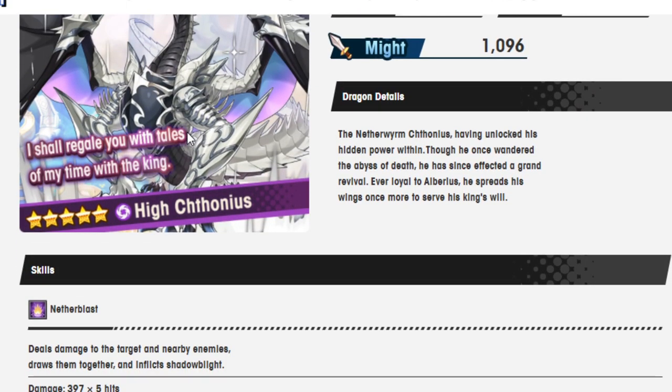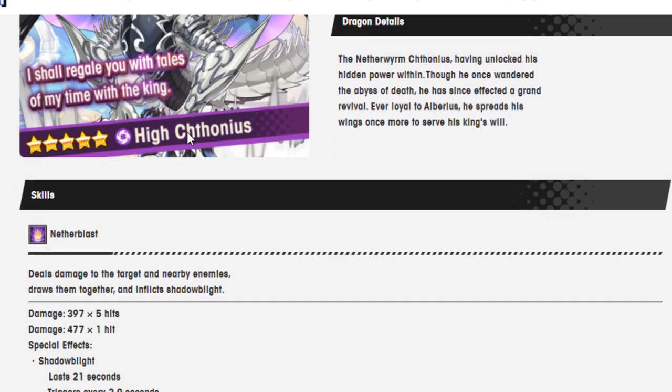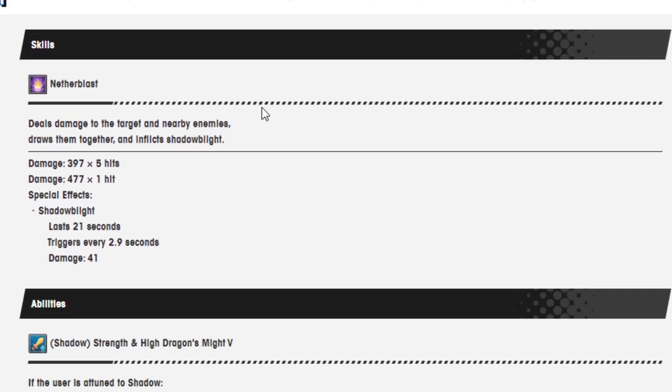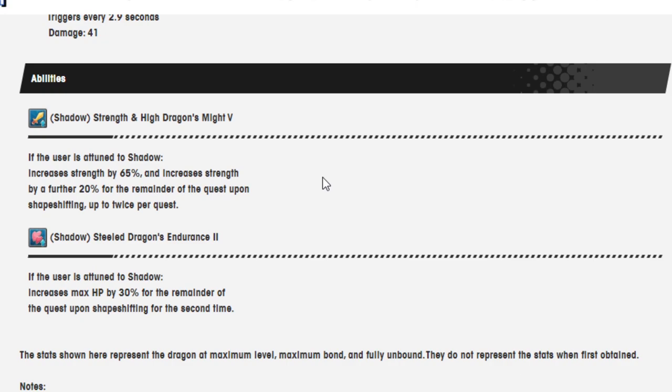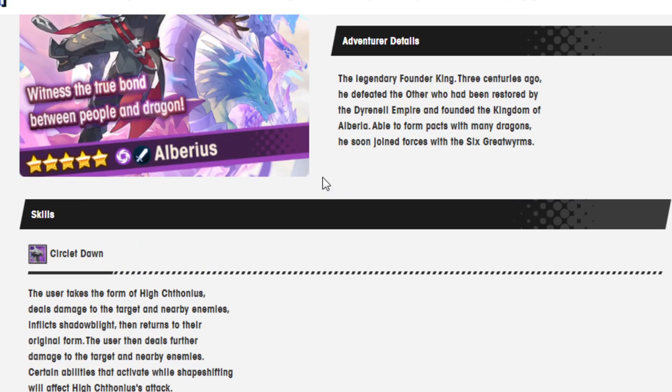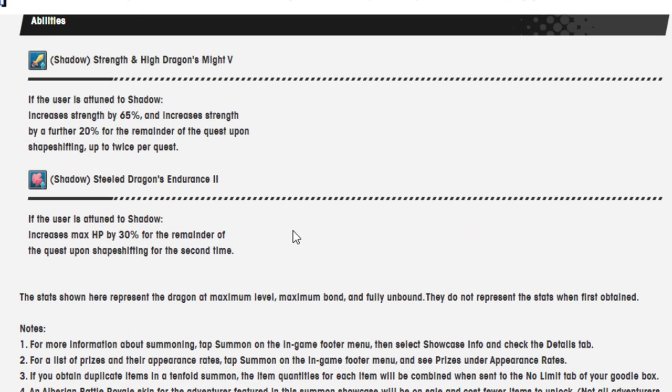Hyde Thonius — Netherblast. The Netherworm Thonius, having unlocked his hidden power within. Though he once wandered the abyss of death, he has since effected a grand revival. Ever loyal to Alberius, he spreads his wings once more to serve his king's will. Netherblast deals damage to the target and nearby enemies, draws them together, inflicts Shadow Blight. Shadow Strength and High Dragon Might 5: if the user is attuned to shadow, increases strength by 65%, and by a further 20% for the remainder of the quest upon shapeshifting, up to twice per quest. And Shadow Steel Dragon Endurance: if the user is attuned to shadow, increases max HP. So he's just made to go with Alberius — by the second time you shapeshift, you get 30% more max HP.